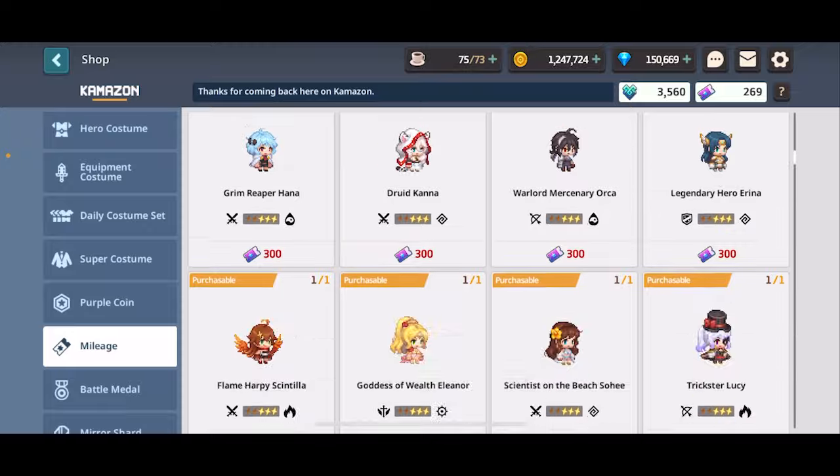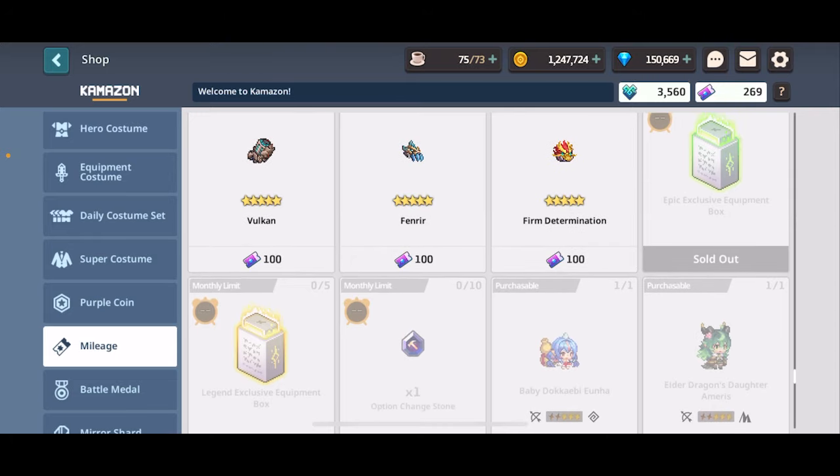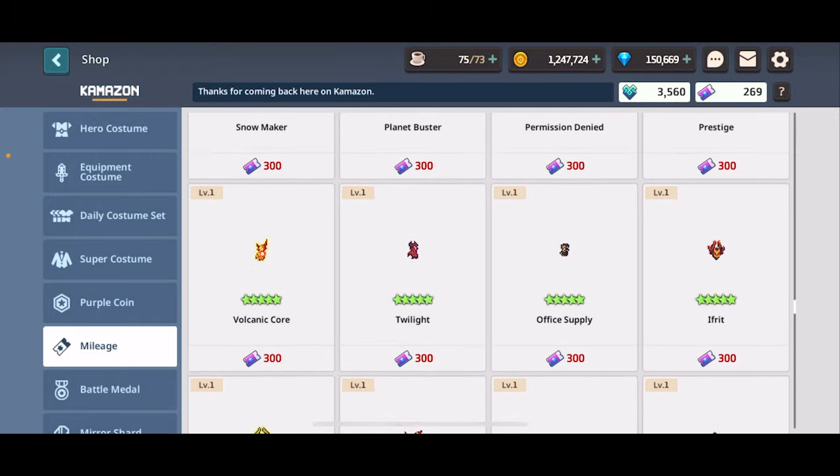Mileage wise, you're going to be spending your magic metals on the monthly epic exclusive equipment box, the legend exclusive equipment box, and the option chain stones. You can buy the epic exclusive equipment box for 300 magic metals each month once, and I recommend you do it - it's super cheap and will give you any random exclusive weapon in the game. The legend exclusive equipment box is 100 magic metals each, you can buy it five times each month, and each box gives a random legendary exclusive weapon. Option chain stones are 30 each and you can buy them 10 times each month - also super worth it. Prioritize the epic exclusive equipment box above all else.